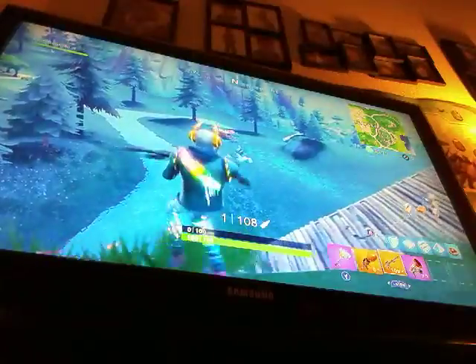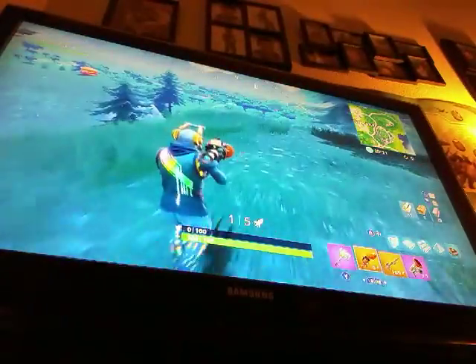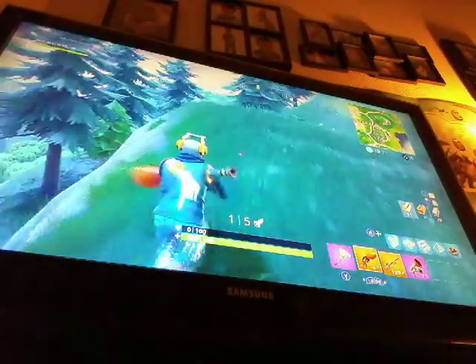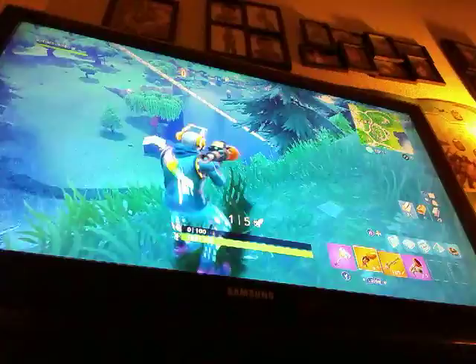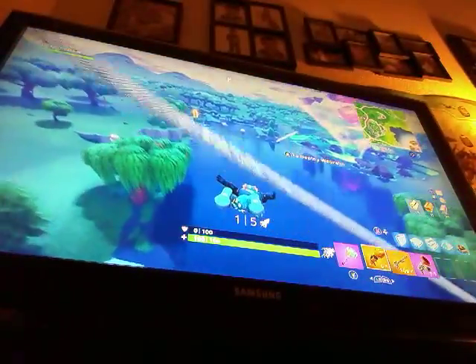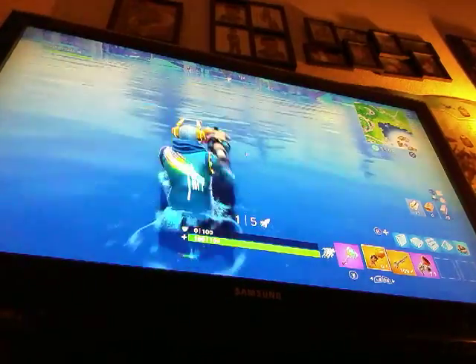We're trying to find a pumpkin launcher and a crossbow — the two Halloween guns added to the game. I don't know why they added a crossbow but okay. There's a blimp over there! Let's go get it guys — we're in this together. You know what? We're ending the video.